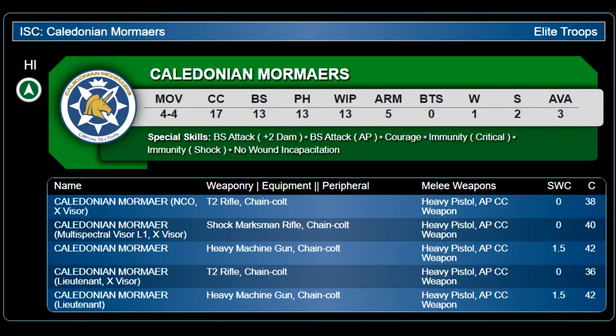The Mormer is a conservative heavy infantry change. We'll swap Dogged to No Wound Incapacitation and increase all profiles by two points for that step up in durability. We'll also add an X-Visor MSV shock marksman rifle profile for 40 points - a more defensive profile, a camo hunter showing the wealth that Mormers can flex. We could make the Mormer two true wounds but then it would just be a better Soldat. No Wound Incap isn't perfect for a flashy but not fully professional soldier.